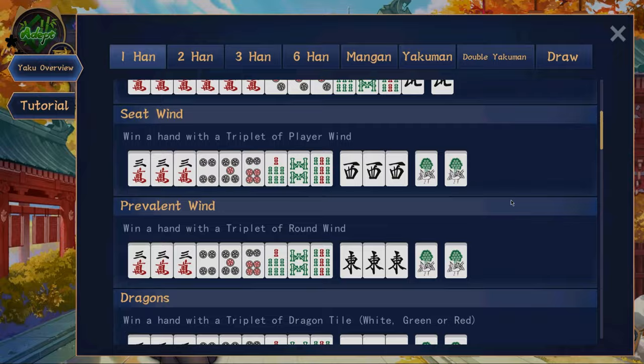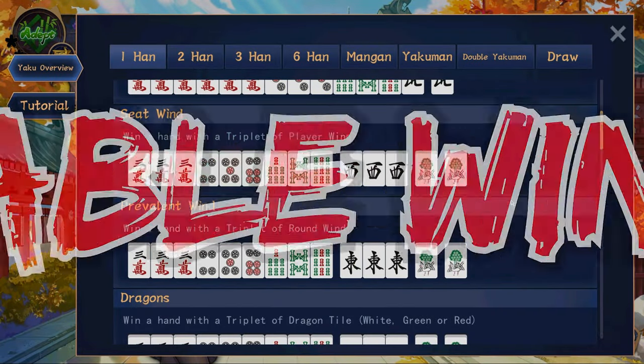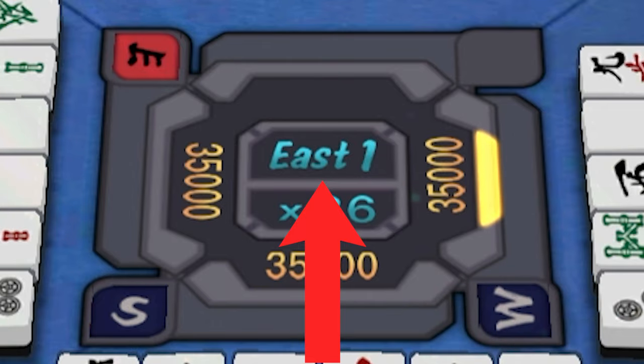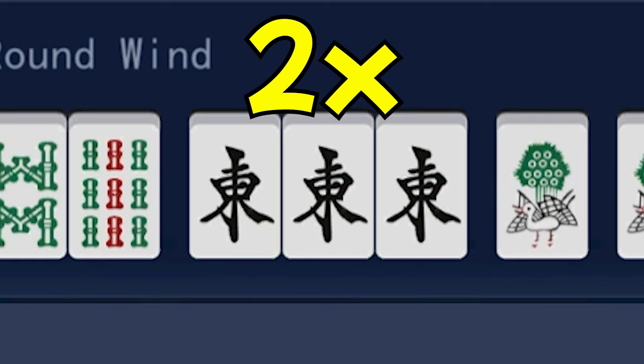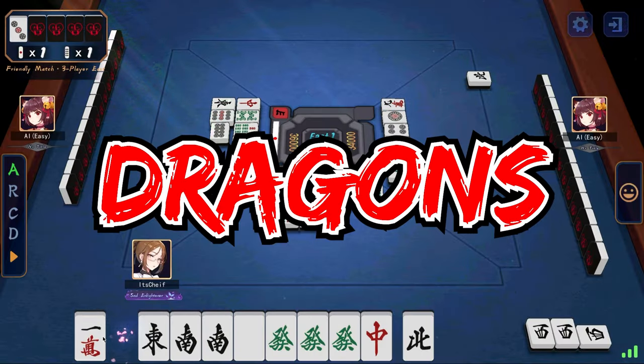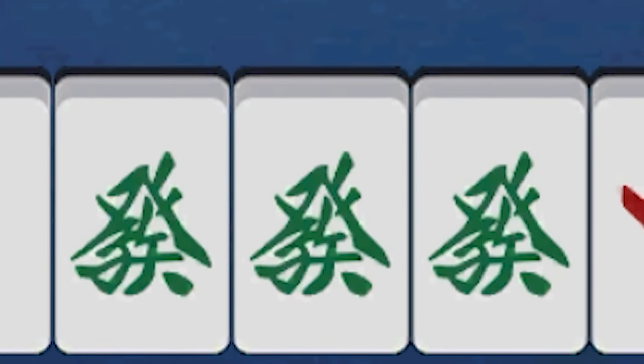Seat wind is three of your own wind, which you can see in the center of the board. And prevalent wind is three of the table's wind, which can also be seen on the center of the board. If the table wind is on east, for example, and you are also sitting on east and you have three east, you will have two yaku because it is both the prevalent wind and the seat wind. Dragons are the red, white, and green tiles. If you have three of them, then you automatically have a yaku. It doesn't matter whether it's open or closed.